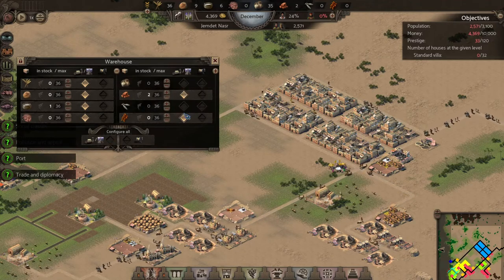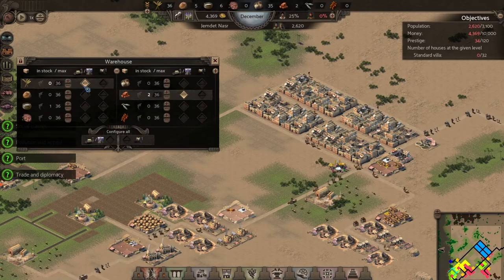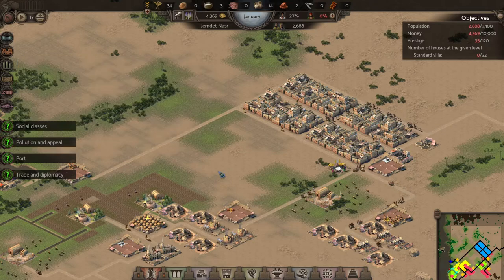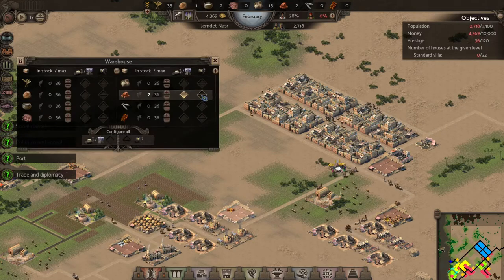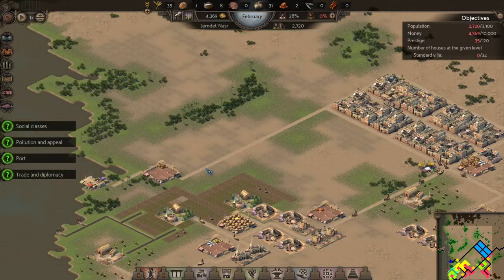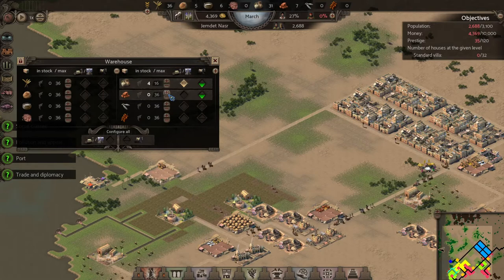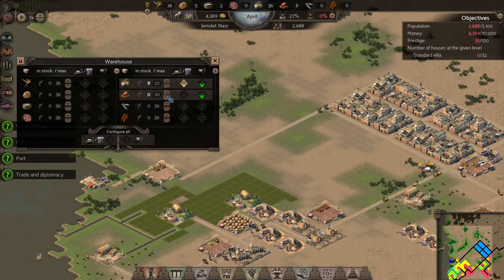We'll take off everything else — oh, it looks like some milk got snuck in over there. We don't want any milk there, let's get rid of that milk. Now we've got bricks starting to come in, so that's good. We're also going to want to ship them out to this area sooner or later. We don't want to fill it all the way with bricks or all the way with pottery, so we'll just do half and half for now.